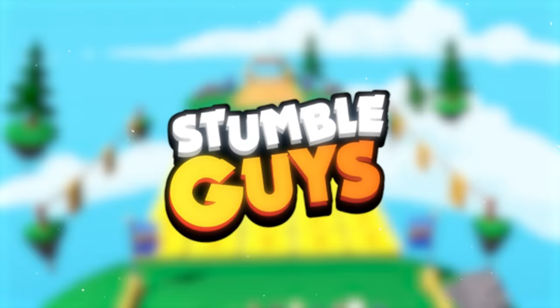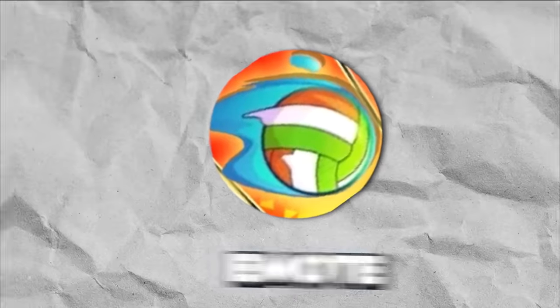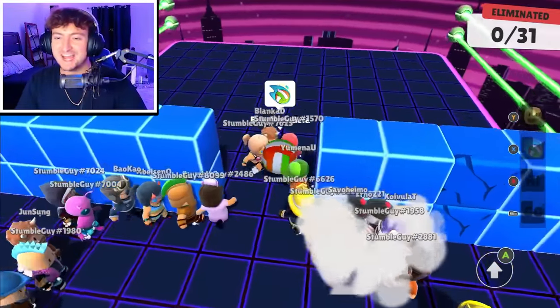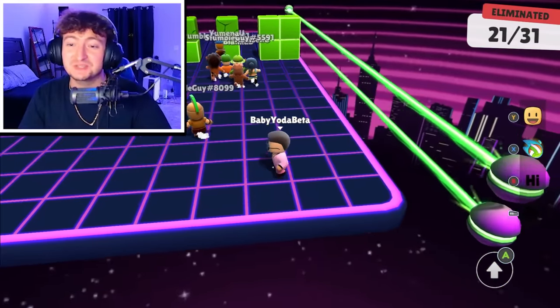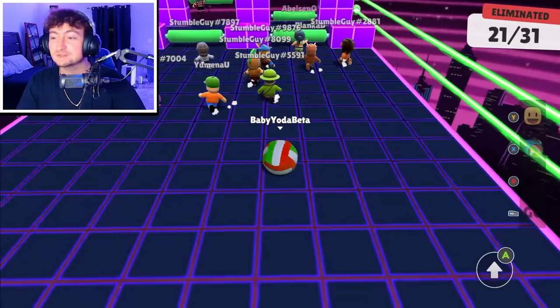Today we are playing on every StumbleGuys map using the brand new Volleyball Special Emote. Let's hop into the first map. Game one, we are starting out on Block Dash. And as you can see, this is the new Volleyball. The way it works is essentially you can do a dive and you go like twice the normal speed. It's literally insane.